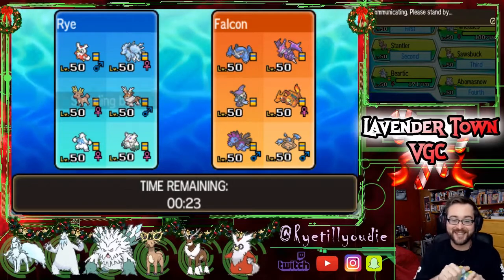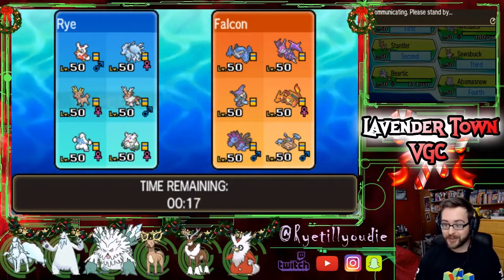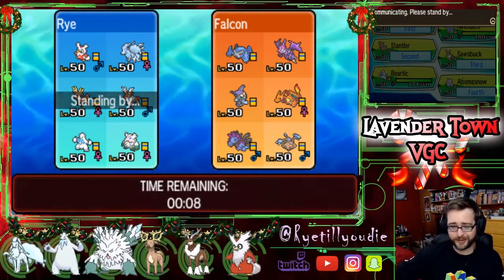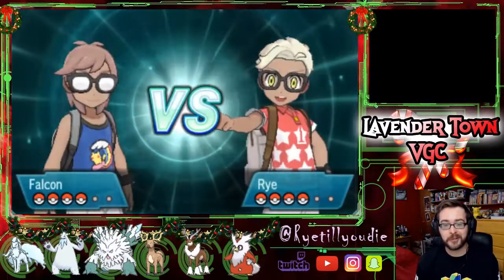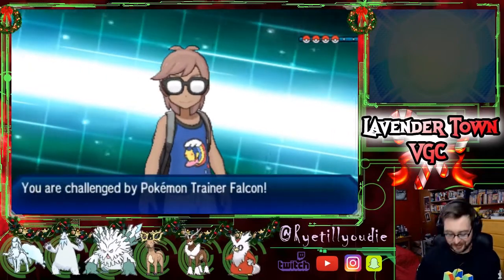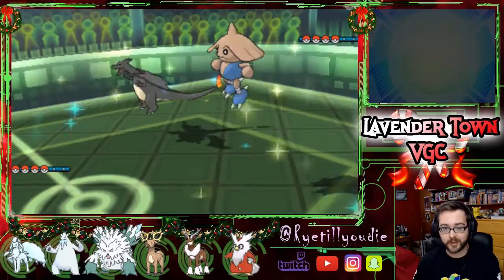Whoever we're playing is going to be like, 'Oh, I am playing against Santa. Fantastic!' He's really having trouble picking his team here. I don't think he wants to bring either of his dragons because of all the ice. I'm sorry Falcon, but I'm here to bring you some Christmas cheer. I've never used this team online so I have no idea how this is going to go. Santa and Rudolph are on the field. This is kind of what I thought he would do. I'm going to see if I can get Trick Room up.